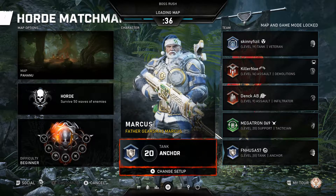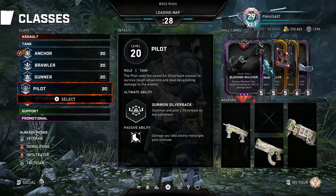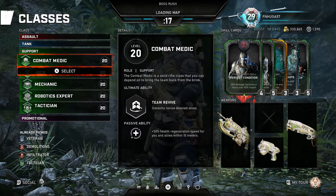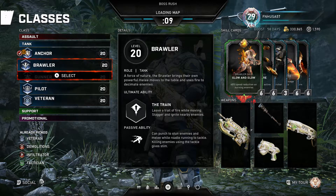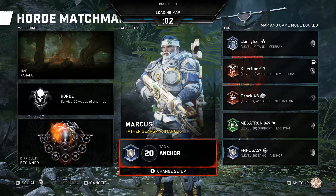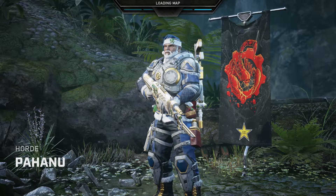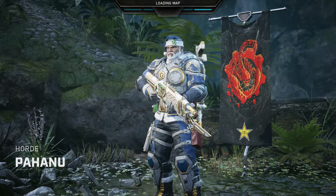As far as classes, you're going to want to run one of a few. You're either going to want Anchor, Pilot, Gunner, or Brawler. I believe those are the best classes for this, as they regenerate ammo or have damage-over-time effects, which will make it easier. You could also run the Tactician as well, but one of those classes is going to be the best bet. I'll be using Anchor, but Gunner works really well — you can regenerate ammo. If you use Brawler, make sure you have incendiary munitions on.